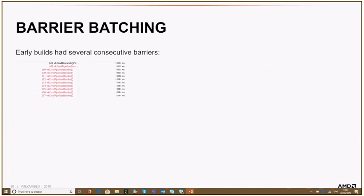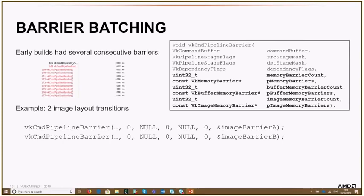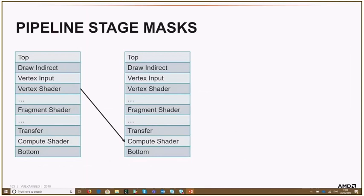Another thing we did for barriers was batching consecutive barriers. In early builds we had 10 or even more barriers right behind each other, which is unnecessary. You can just issue one VkCmdPipelineBarrier including all the layout transitions. In VkCmdPipelineBarrier you can specify the number of barriers and provide the full list. So instead of issuing a separate pipeline barrier for each image layout transition, just create a list of all your image barriers and submit them together. This saves time by avoiding the overhead of committing many separate pipeline barriers.